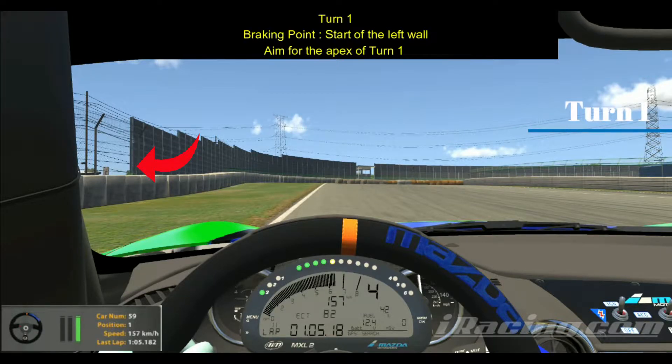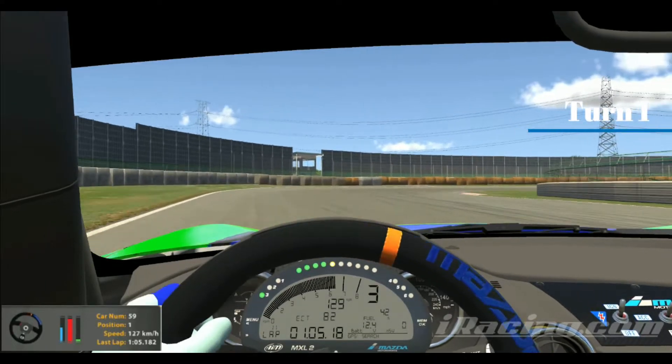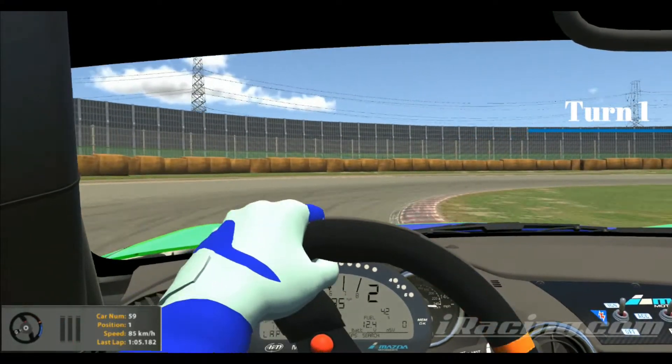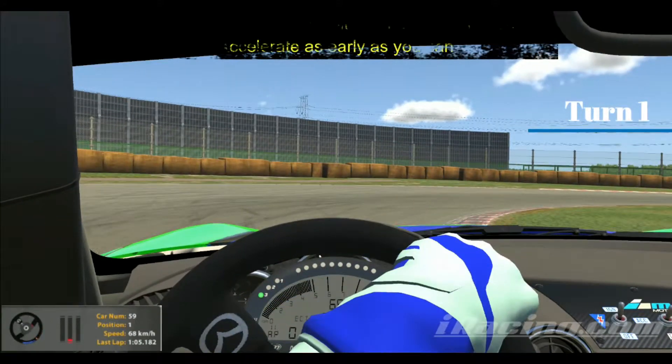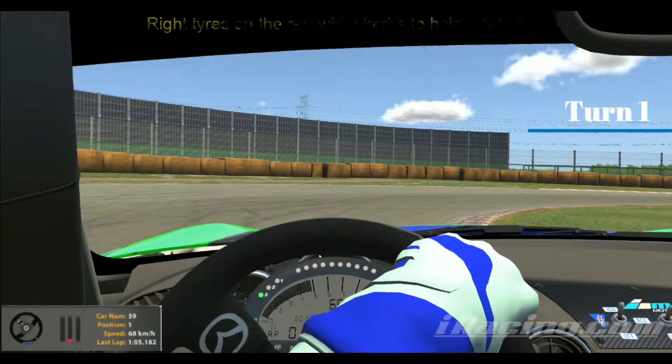The braking point is at the start of the left-hand side wall shown by the arrow, and there's no real turning point — you want to aim for the apex of turn one as you can see on the screen. It's down to second gear, and then you want the right tyres of the car riding the red and white curbs to help rotation, and then accelerate as early as you can.